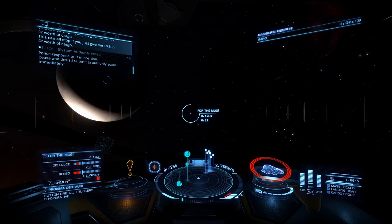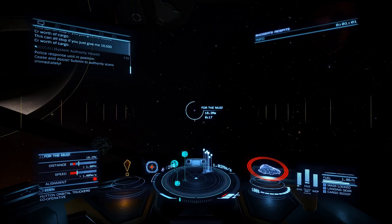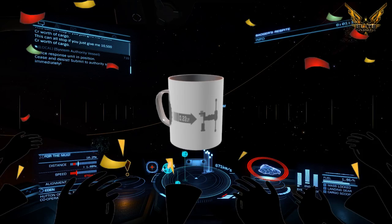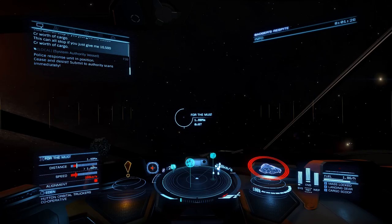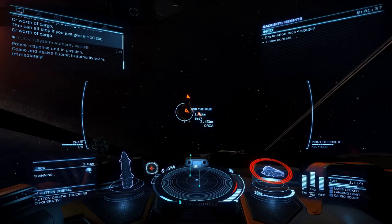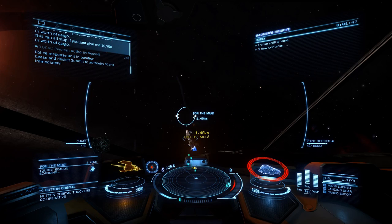We're coming up on the first point of interest which is for the mug. We're going to drop out and take a look at what it's all about. The Hutton Orbital mug is something people have sought after - they do sell them online as well. It takes the form of a tourist beacon and as you'd expect there are plenty of passenger ships in the area. You scan the tourist beacon and get presented with a message.